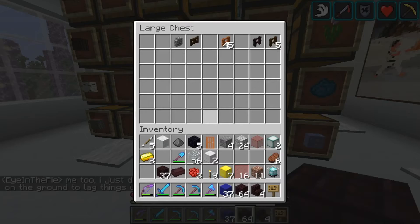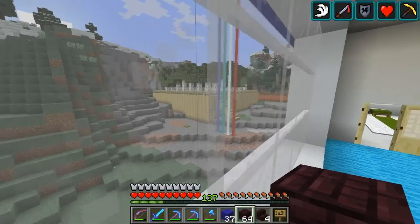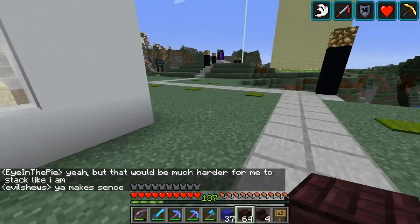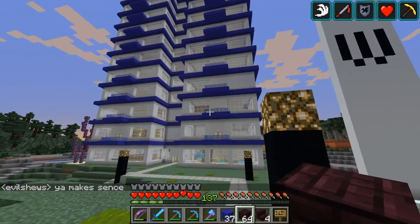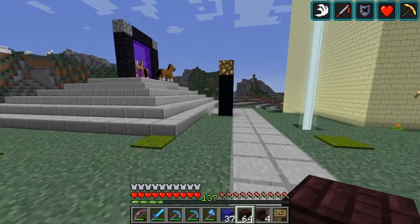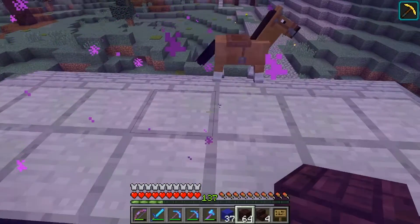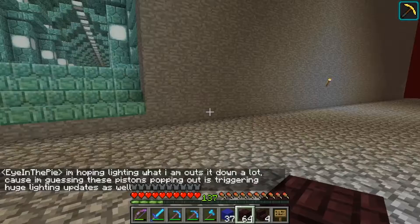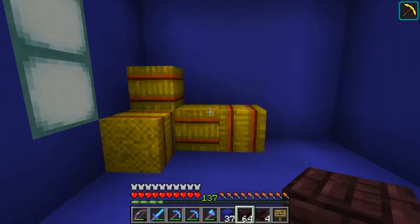Let's grab some acacia fencing. You can see we added another beacon to our backyard here. We have a lovely home here in the tower, in the W building. We also have on the other side of the hill where this path goes up, an underwater area. And we have a lovely little house in Wellsville in the spawn town. What we don't have is a home in the nether.